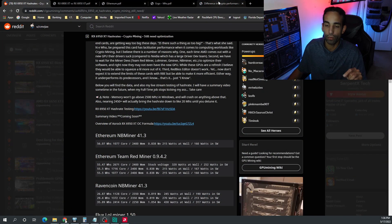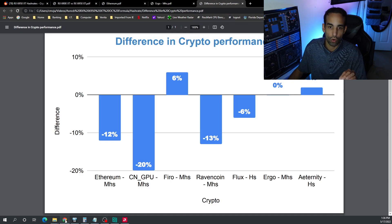The gaming performance improvement that Gamers Nexus mentioned — I believe five to seven percent over the 6900 XT — does not translate to compute or mining performance. On Ethereum the 6950 XT is negative 12 percent. On Cryptonite GPU Conceal, it's negative 20 percent in hash rate performance. On Firo we did see the 6950 XT beat the 6900 XT by about six percent. On Ravencoin we're down 13 percent, on Flux we're down six percent, and on Ergo we're even — not counting the modded BIOS.